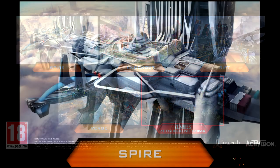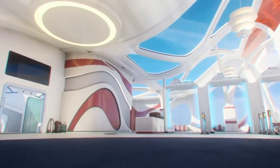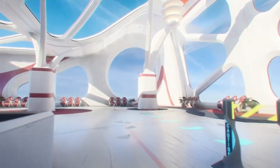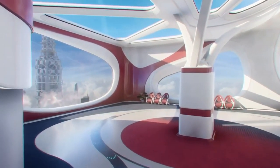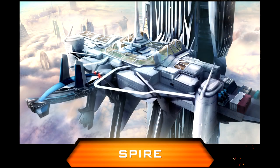Spire takes multiplayer combat to a futuristic suborbital airport terminal set high in the clouds. Multiple levels and open areas promote intense mid-range combat around a clean, high-tech civilian environment. Watch your step, because one wrong move could send you plummeting back into the stratosphere. From the screenshot, it kind of looks a lot like a map we've already seen before — Skyjacked. But I don't necessarily think this is going to have the same exact layout.